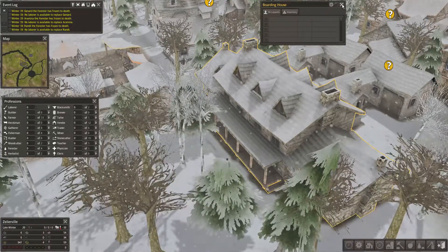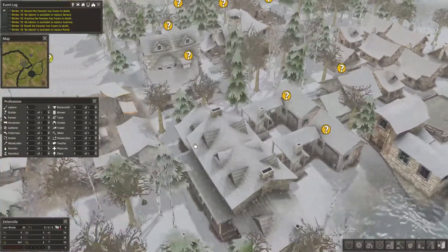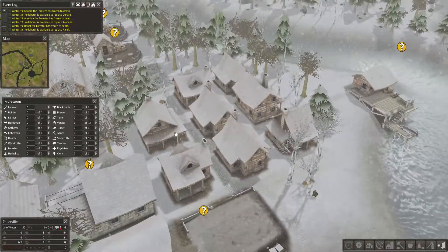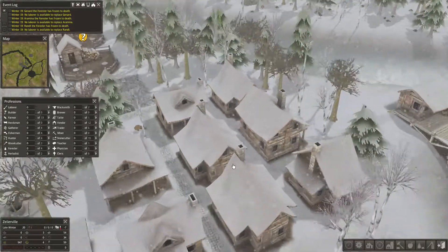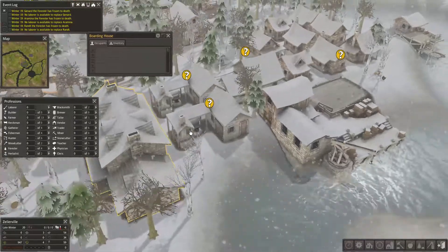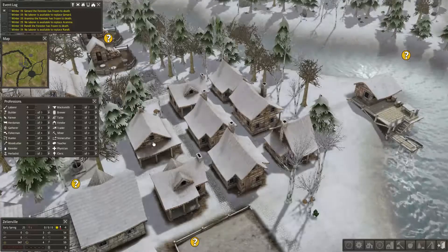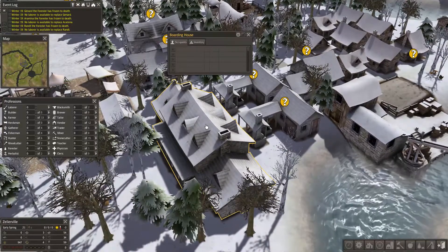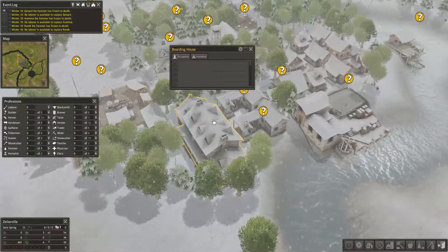I made a boarding house. I learned that the boarding house is only really good at the beginning. Because I thought this would be like an overflow - you know, I actually built this after I had built quite a lot of these houses. And actually, obviously, this was empty. So it was a waste. I thought it would overflow people there if a house was overcrowded, but that didn't really work. They would rather be in the houses here rather than in the boarding house. So this was basically a waste of resources.